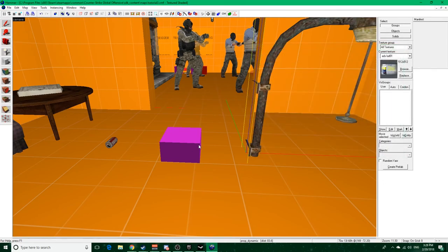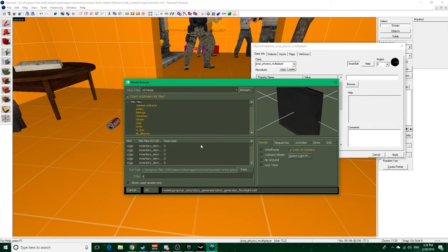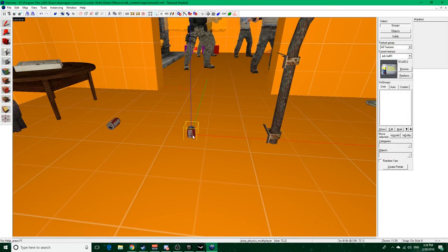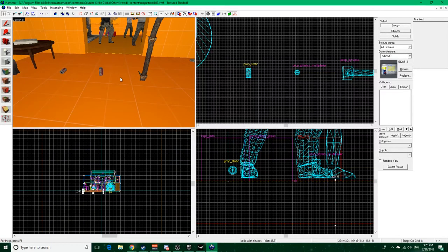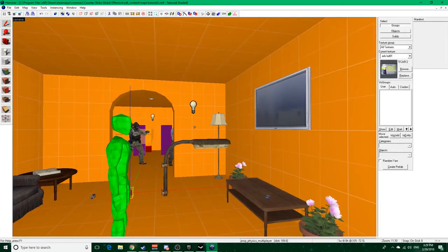Physics prop - let's grab our soda can and bring it in. This will now have physics: if you walk into it, it is going to move. It's the same sort of setup as static prop, but unlike dynamic props, I don't believe you can parent these to anything. It will just use physics instead, so if you bump into it, it'll move. Pretty self-explanatory.